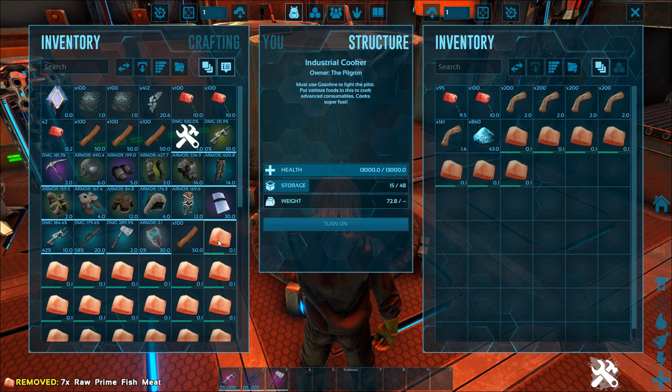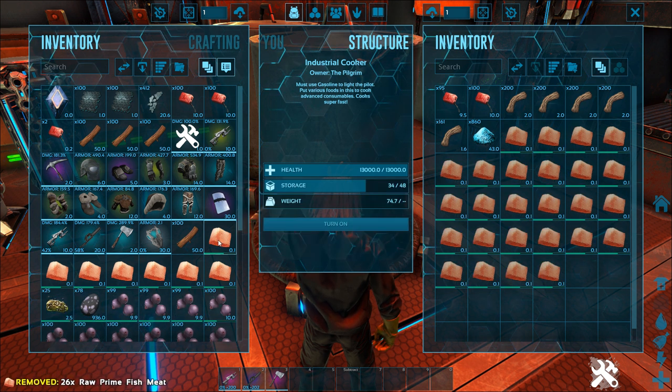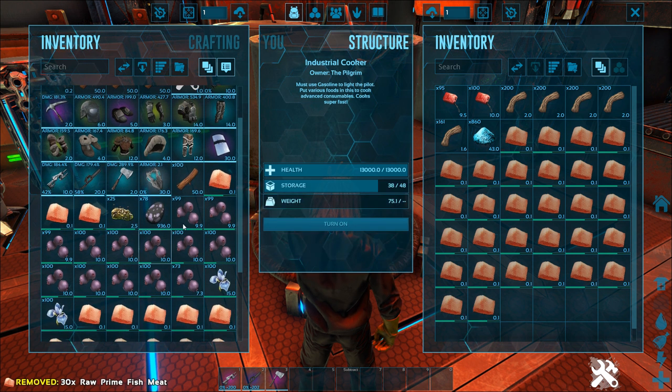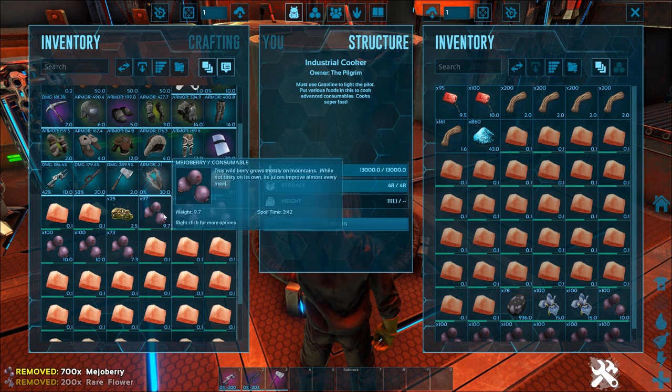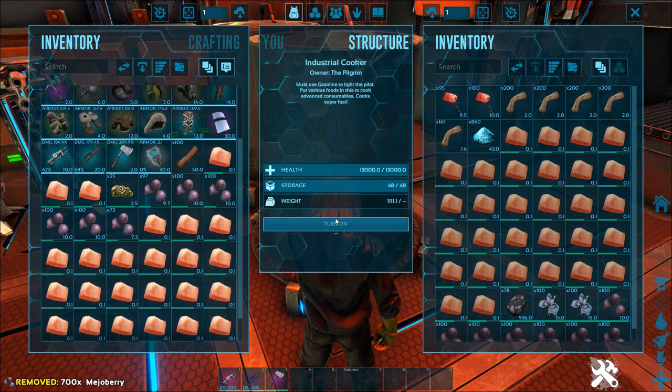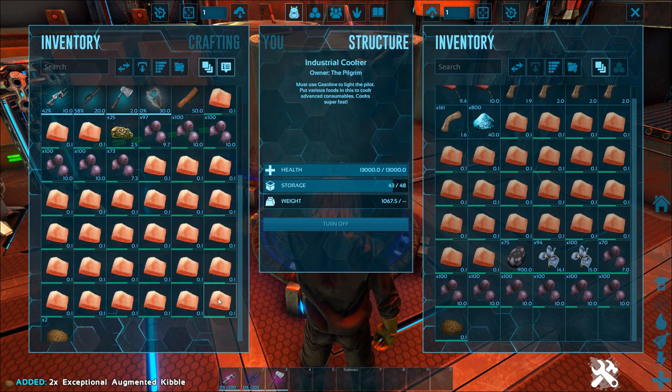For each kibble you need two raw prime fish meat, two rare flowers, 10 mejoberries, fiber, and 20 element dust. That's per kibble, and you're going to need about 22 for a level 150 tame, so I made about 30 just to make sure I've got enough.